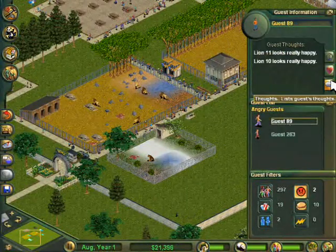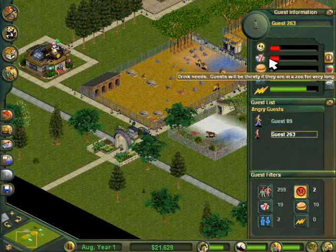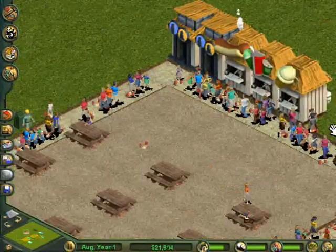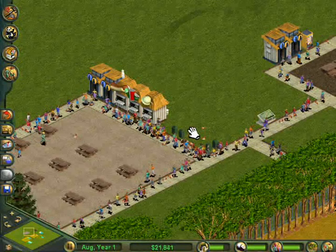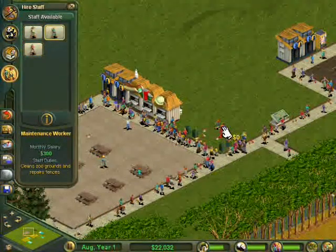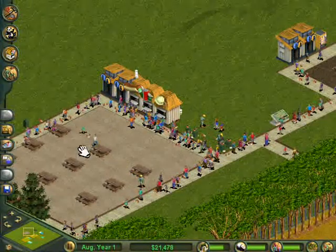Hello everybody and welcome to the final episode in our Zoo Tycoon mini-series. As you'll notice this one's significantly shorter than all the others, this one only being 4 minutes long while the others have been 10 minutes plus. That's only because in this section of gameplay all I did was just look around the zoo and see what was happening with all the buildings and exhibits, looking at guest reactions and that kind of thing, and I really didn't see any need in dragging that out for 10 minutes.